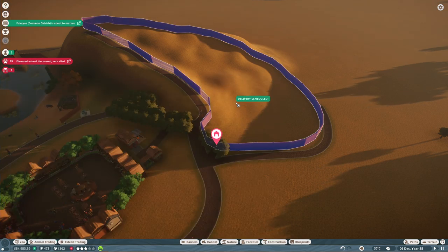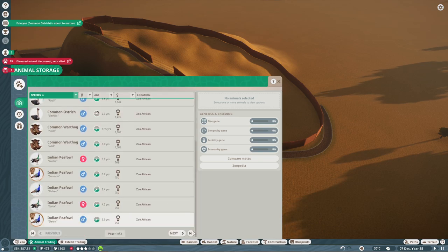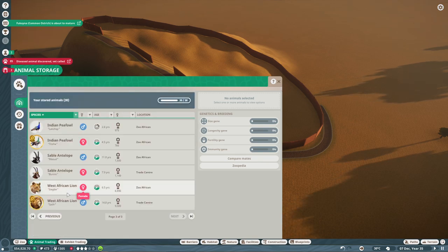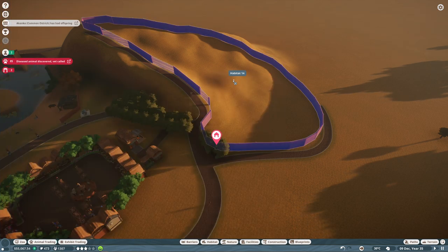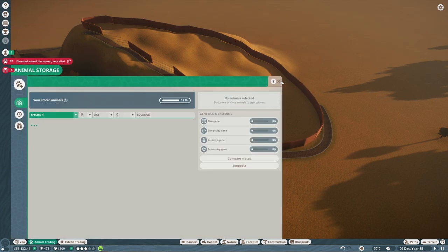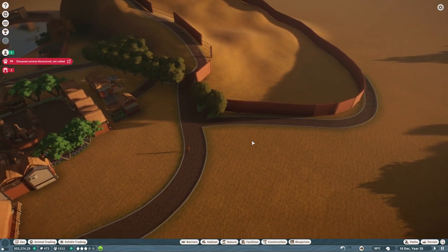Let's move them over there — the female one and then we also need the male one, of course, the West African lion. He's actually gold certified. Very good. So he should be very, very good as an animal in there.